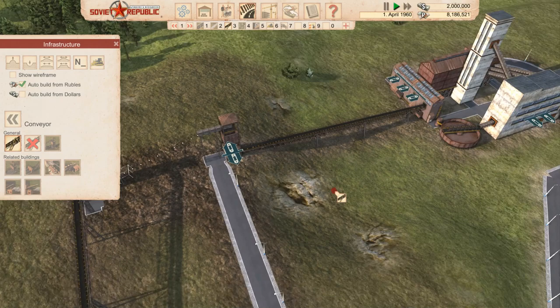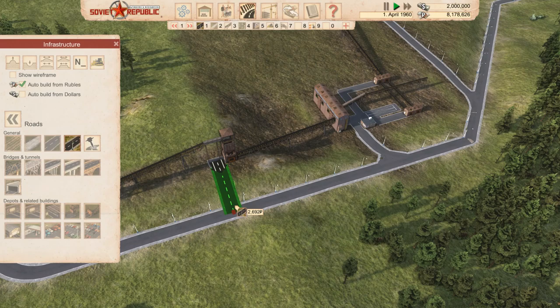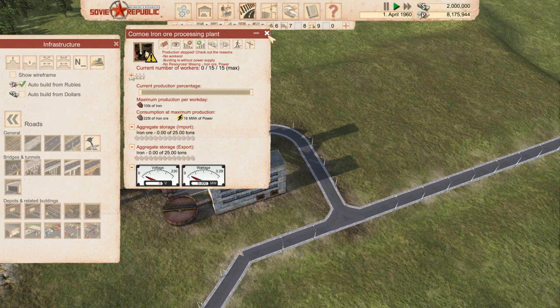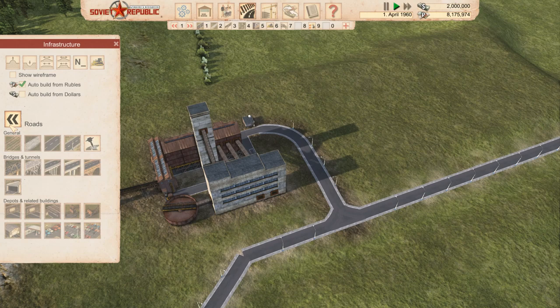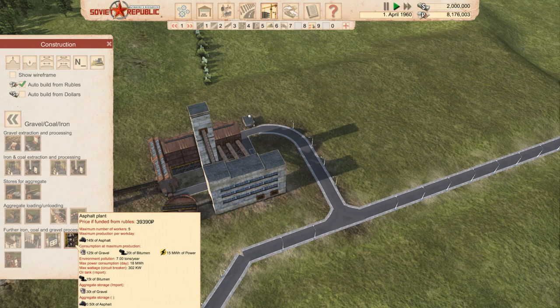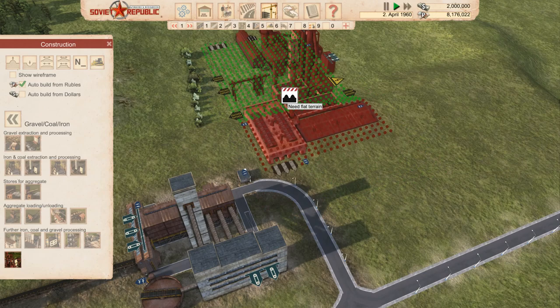We don't need the road right now — we can sort that later. We probably just need to knock that one down and rebuild it somewhere else. We haven't even connected this one up yet. Let's put that in there. Now — we're making steel here... wait, no: this building just makes iron, not steel. Let's take another look. There's our steel mill. So we need iron and coal for steel — this thing is massive!